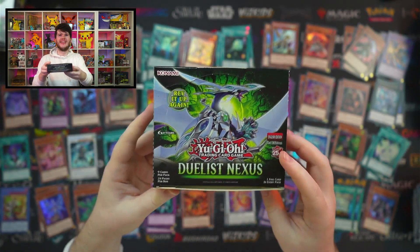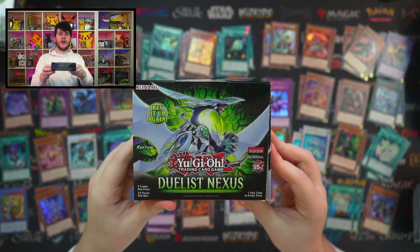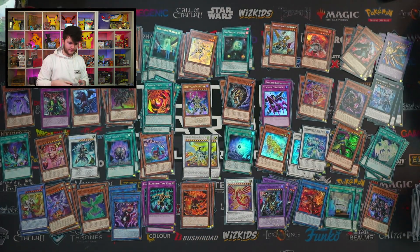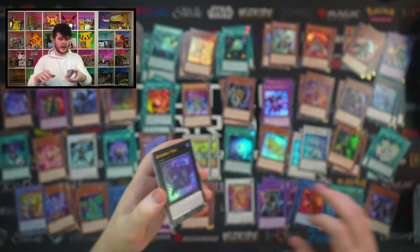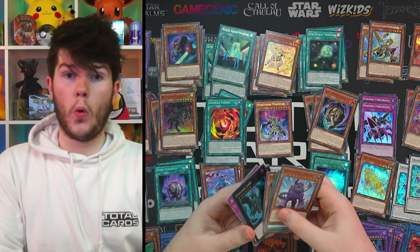We made it! In the Duel Monsters box they say 'let's rev it up,' and in this one they're like 'right, we're revving it up again.' Next pack — you're done! A Pearly Noir — that's what we're looking for! That is what we're here for.